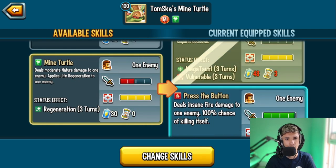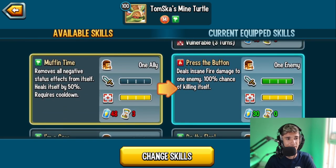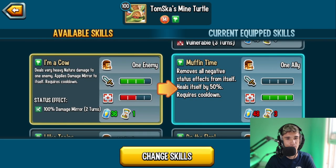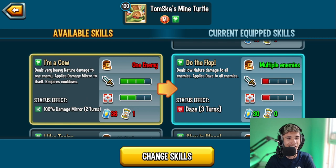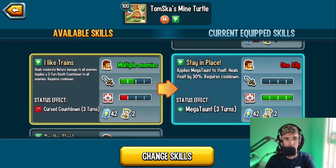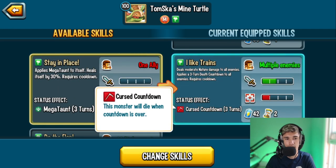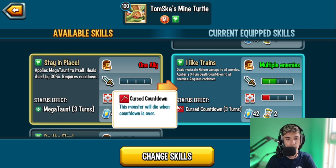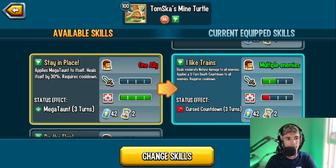We're definitely going to choose that. Next is 'Muffin Time' — removes all negative effects from itself and heals itself by 50%. That's a great self-support skill. 'I'm a Cow' deals very heavy nature damage to one enemy and applies a 100% damage mirror to itself for two turns. 'I Like Trains' deals moderate nature damage to all enemies and applies a three-turn death countdown to all enemies — if they can't cleanse it, you can kill them in about three turns.